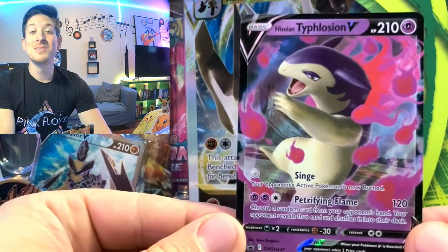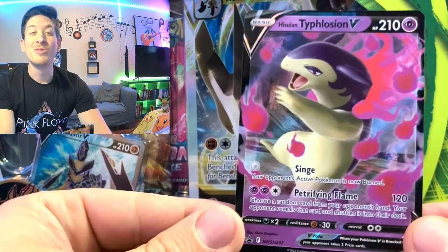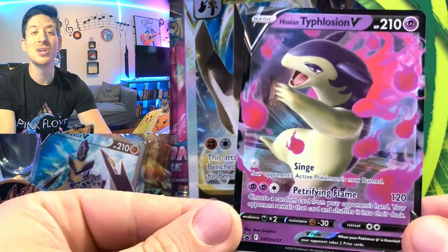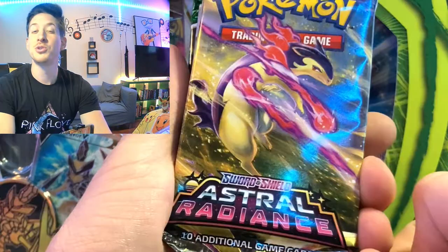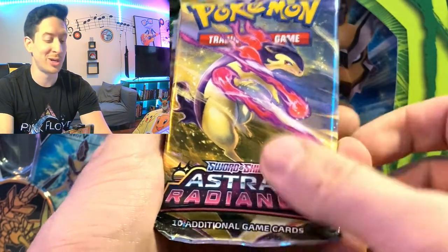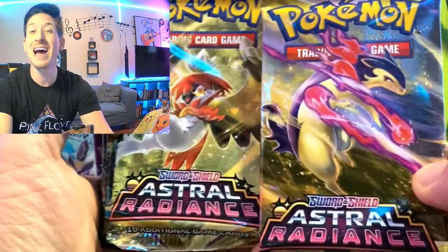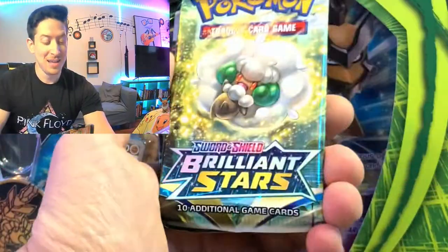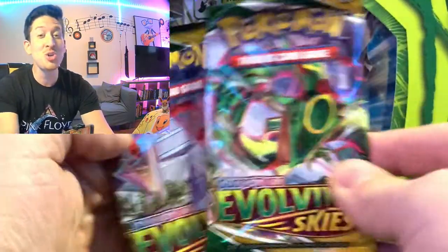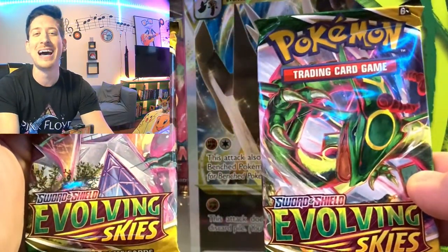Pop this top off. It comes with this full art Hisuian Typhlosion — he's my favorite of the three Pokemon Legends Arceus starters. There's a code card. You're probably wondering what packs are contained in this tin. Well, we have a Sword & Shield, two Astral Radiance, a Brilliant Stars, and two Evolving Skies packs.